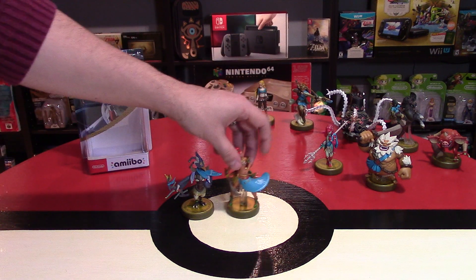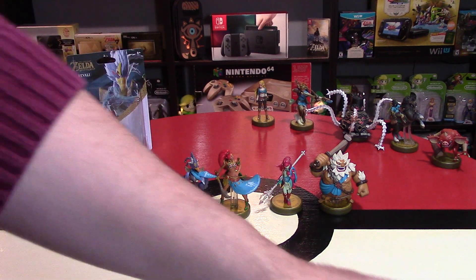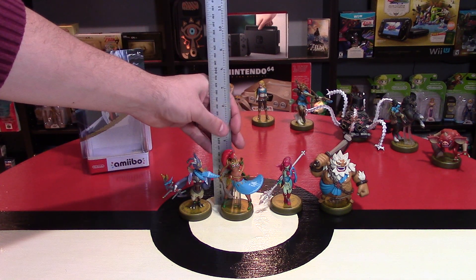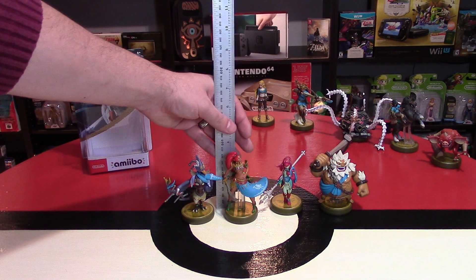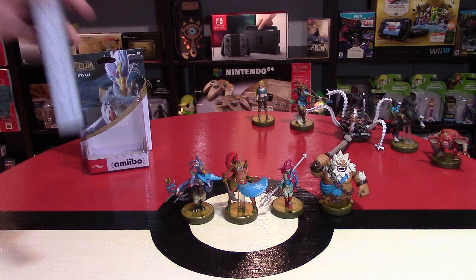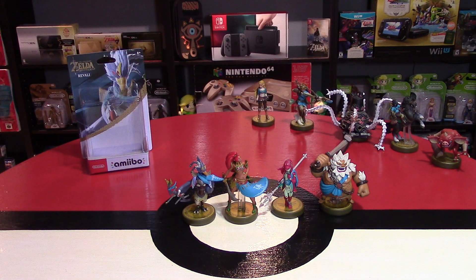Just taking a look at these four, I want to give you an idea of size comparison now that they're out of the package. In terms of height in inches: Revali is just below four inches; Urbosa is actually four inches. They're all around four inches — that's around 10 centimeters tall each. However, Daruk's a little bit taller at about 4.25 inches, more like 11 to 11.5 centimeters tall.